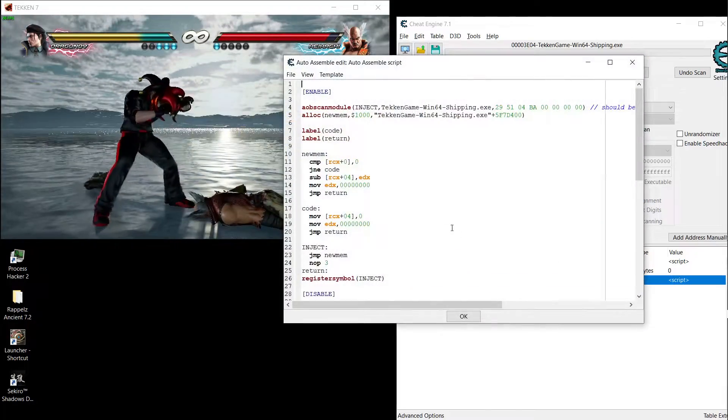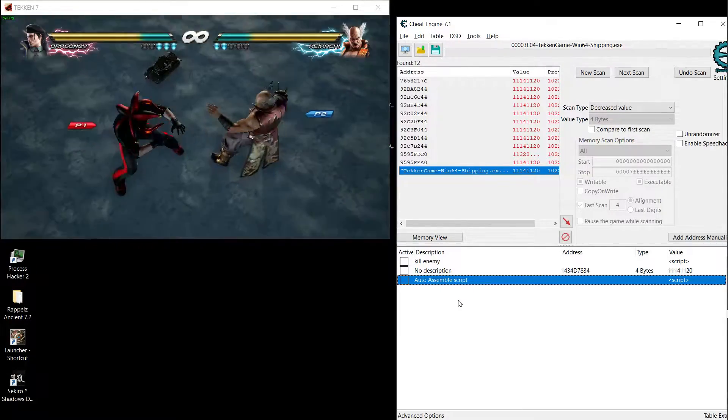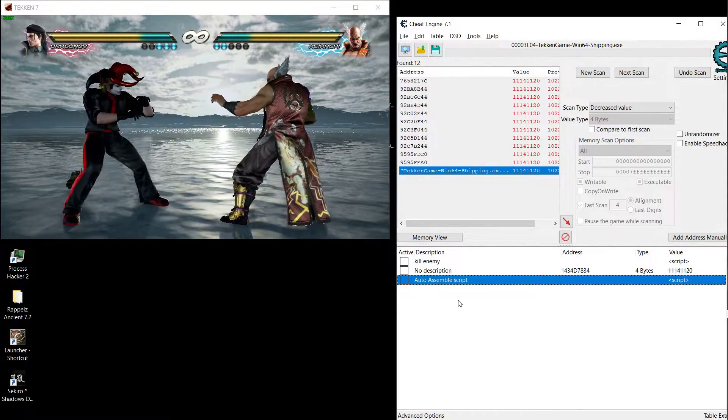And as I told you, if you want to kill the left side character just put one here and it will kill him. That's it for this video — if you guys enjoyed it, make sure to tune in next time where we cheat more, play more games, and I'll see you guys there. Peace.